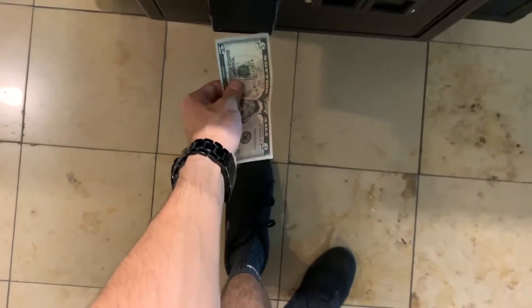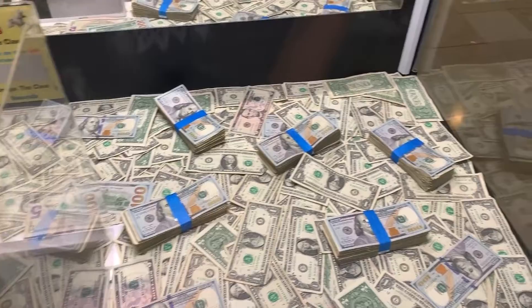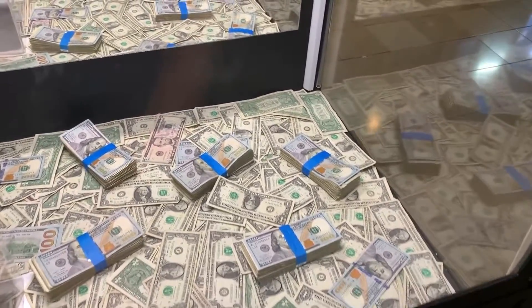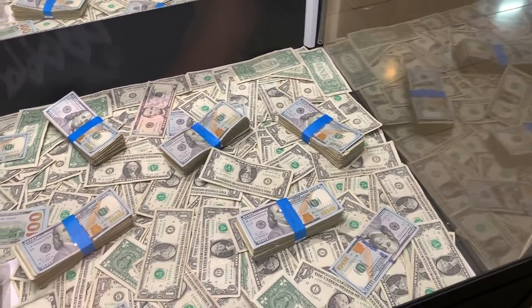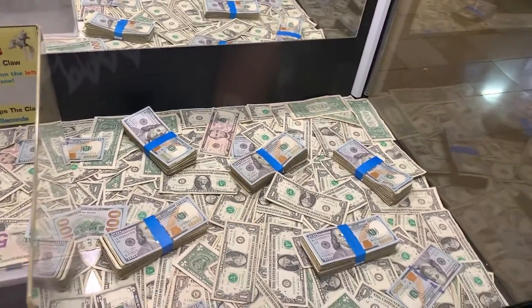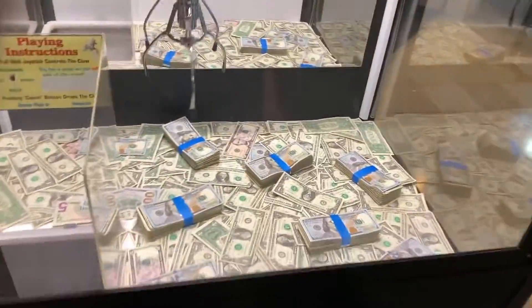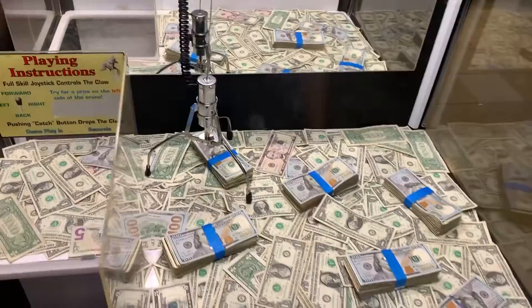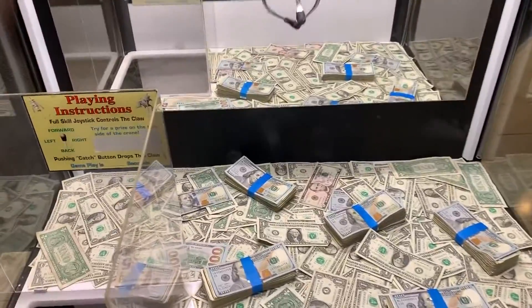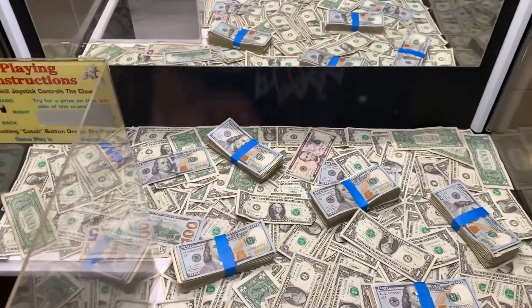Let's go ahead and insert another $5 bill. I'm going to try one more time. Let's go for a different one, maybe a lighter one preferably. It doesn't go over that much. These bills look super tough. I've played other Prized Palace claw machines just like this one, and they're usually a lot easier. That one actually wasn't bad — that almost had it. At least it picked it up a little bit. I might try for it again.